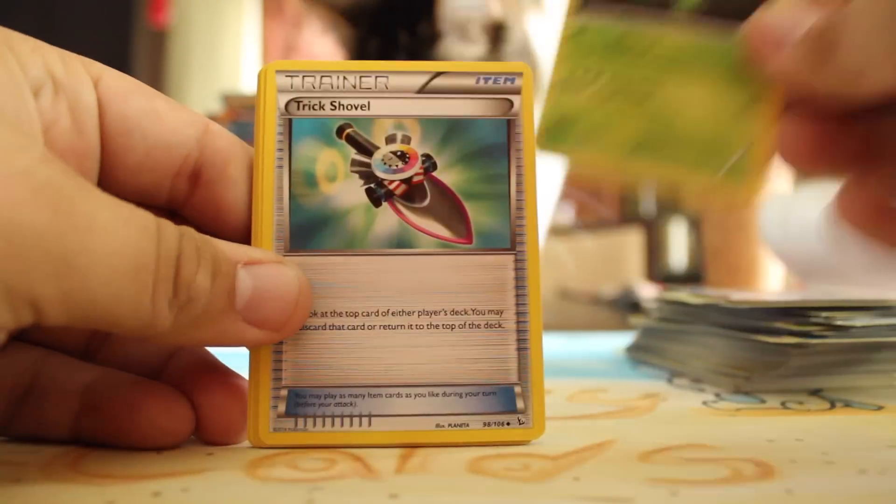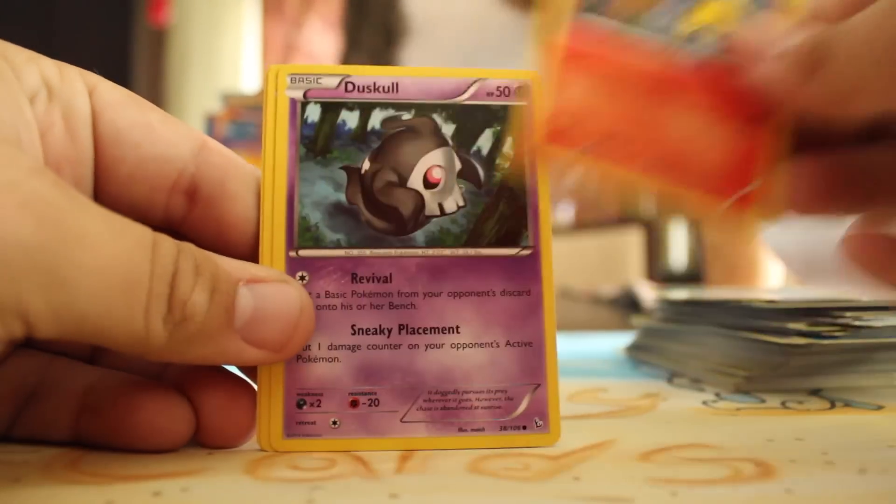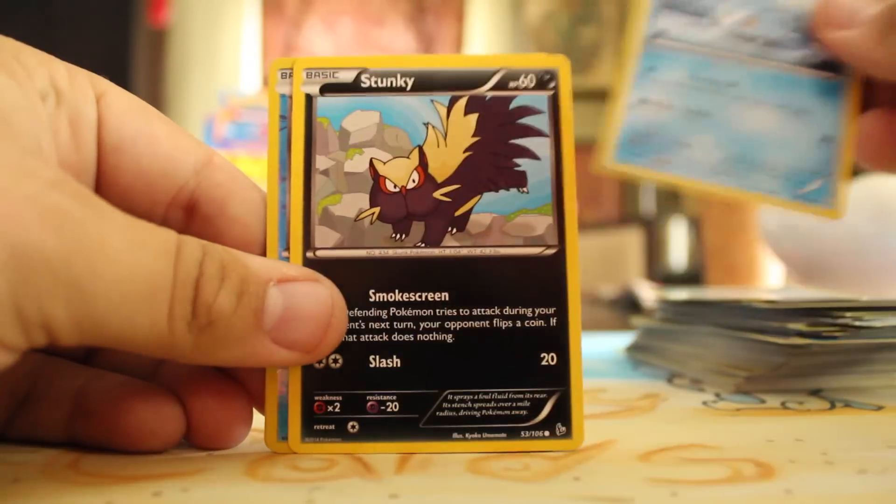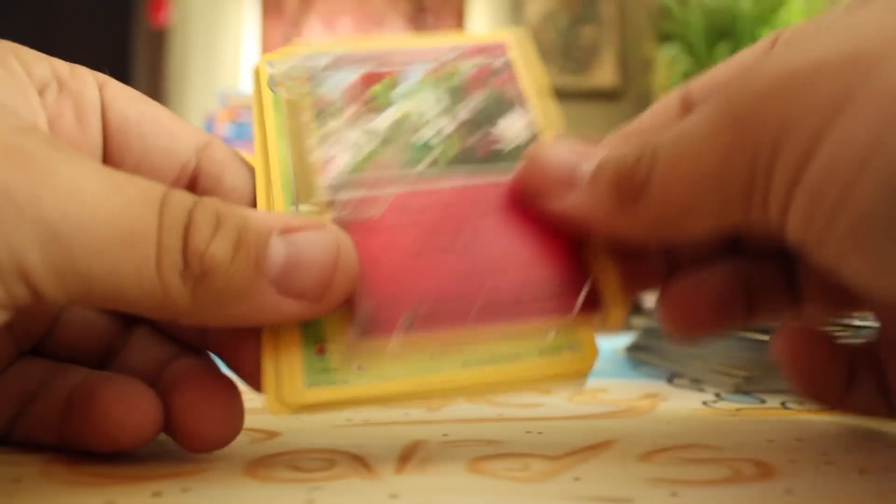Roserade, Trick Shovel, Fletchinder, Duskull, Litleo, Sandile, Bergmite, Stunky, Reverse Buizel, and a Floette — the Ability one.